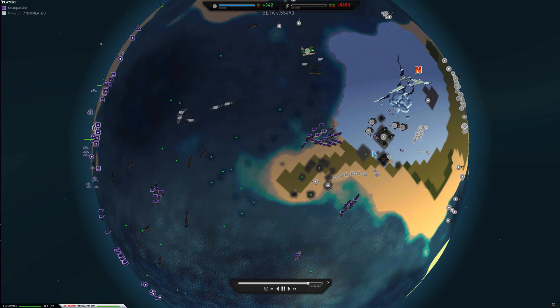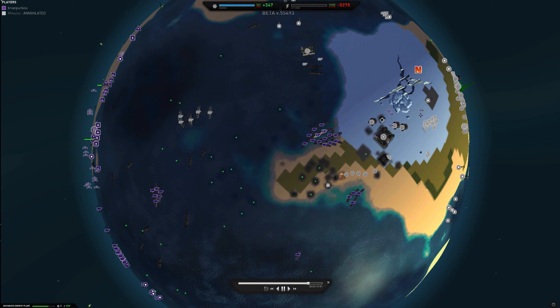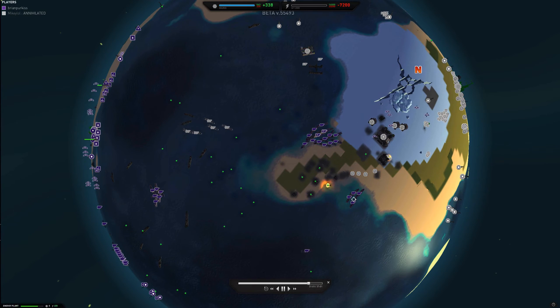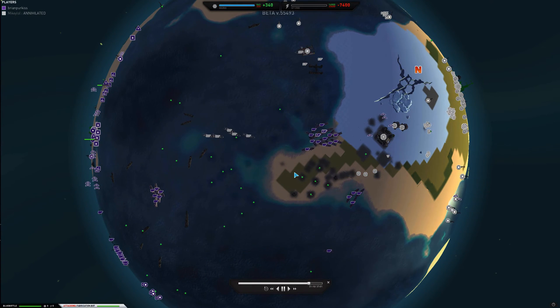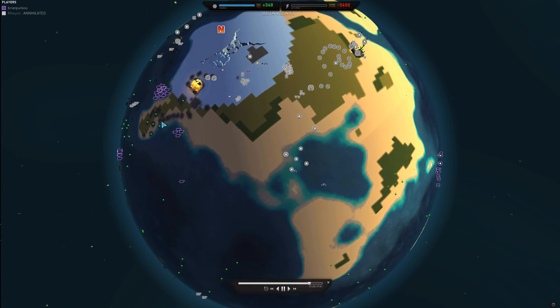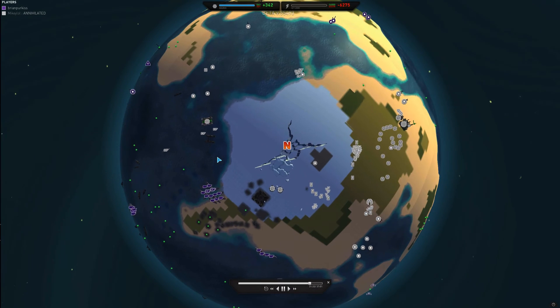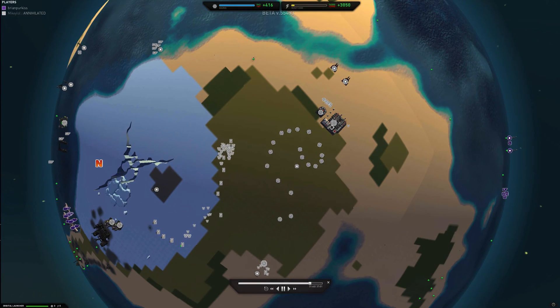Continuing to push forward, I called in bombers and destroyed the nuke launcher, taking a huge chunk out of his economy. I notice some metal spots over here, so I send blue bottles over to the side to cause more damage to his economy. At this point he doesn't have too much left. He blitzes orbital, interestingly — he doesn't go for another nuke.